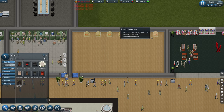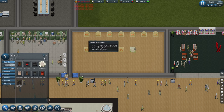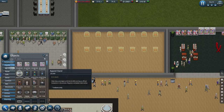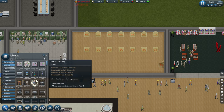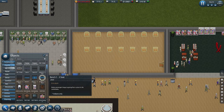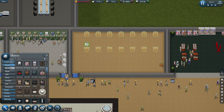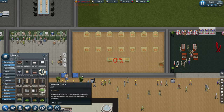Otherwise they're going to start moaning aren't they. What else have we got - objects. Put an ATM in the corner. Coffee table. Typical - don't go in the middle does it. We'll put that in there because it looks quite decent to be fair.